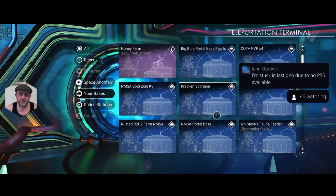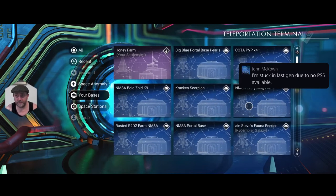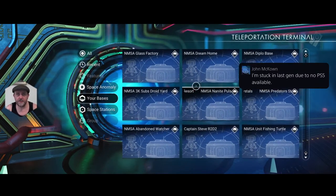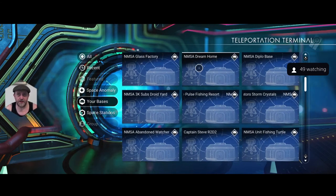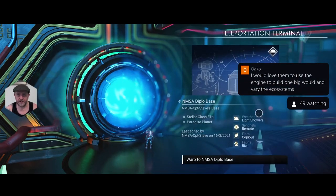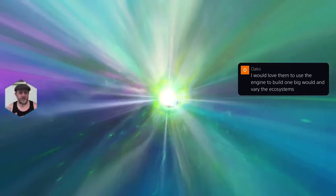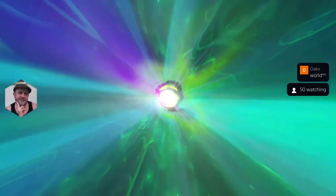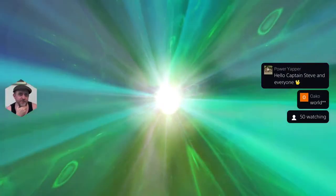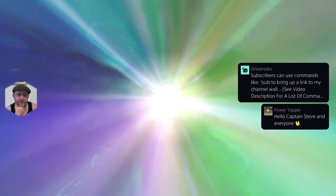Let's use the Nexus and go through some bases. My glass farm - members can see it already. Dream house I'm not going to touch. Diplo base - let's go there. It's the diplo base but it's on a triceratops planet now because Origins took away the diplos. It doesn't really make sense having a diplo base when there are no diplos, so I think I need to go on a hunt for a new diplo planet and rebuild there.